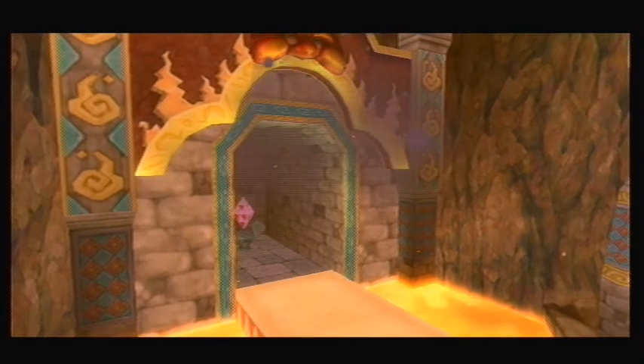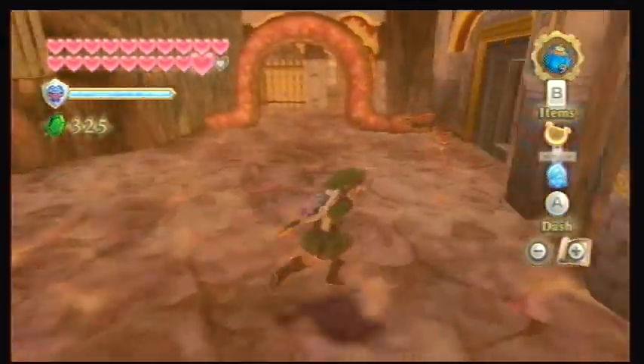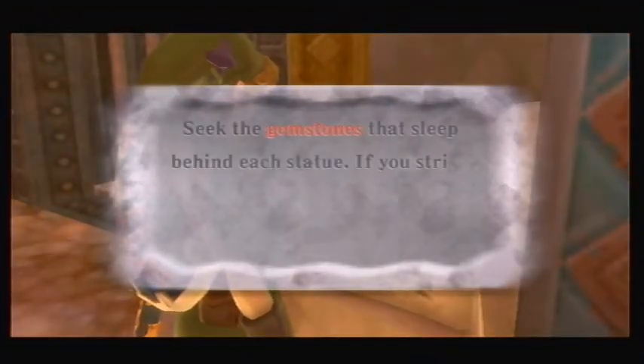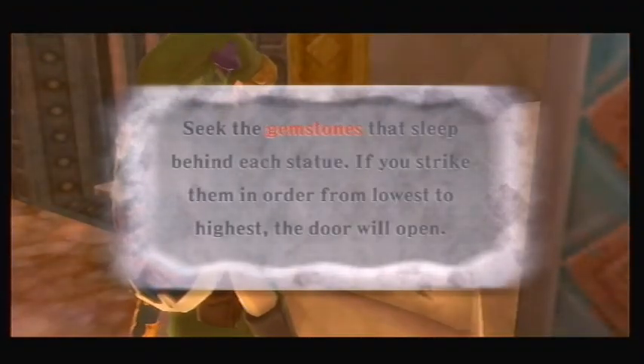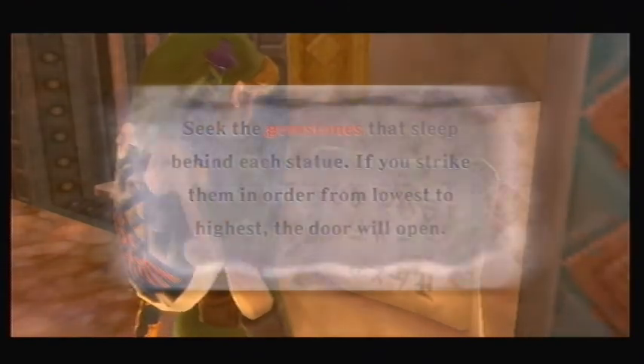Well, let's pop this open. Oh look, it's a Switch Crystal. We should hit it, right? Wrong. Seek the Gemstones that sleep behind each statue. If you strike them in order from lowest to highest, the door will open.